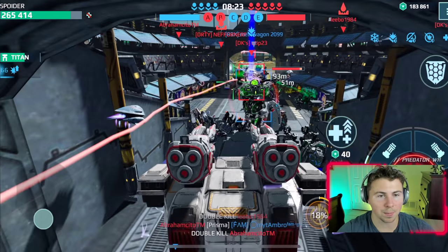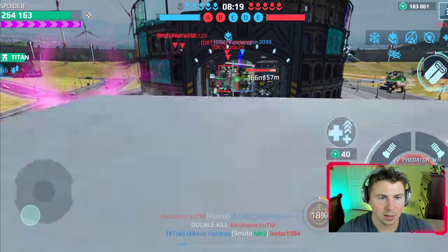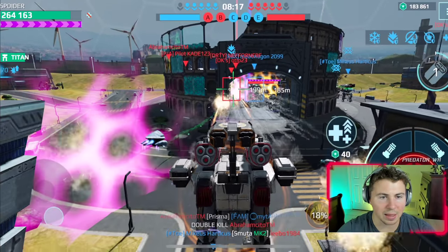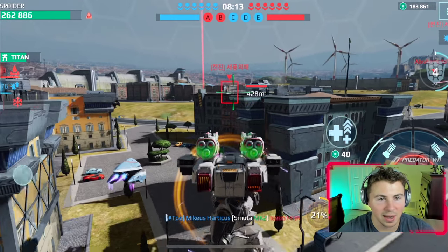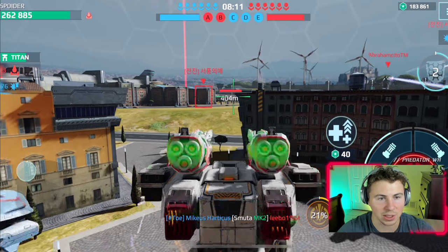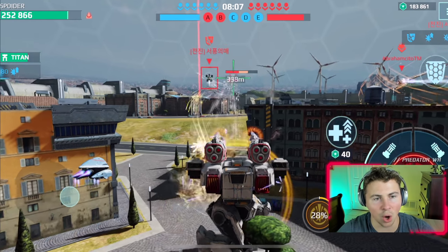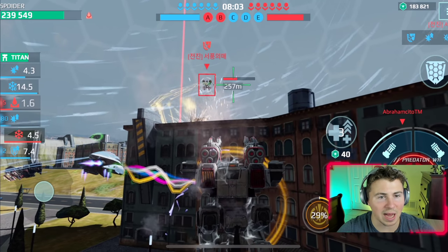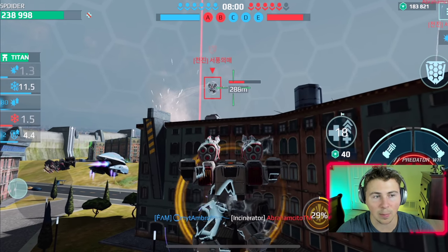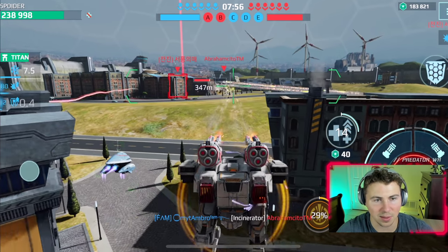Rampage — this Revenant just teleported into the center. The enemy team has the other side beacon and we have this little town beacon, fighting over the center coliseum. That Siren has the Yang Lee pilot so he's a shield breaker — our shield is useless against him when he's using his ability.